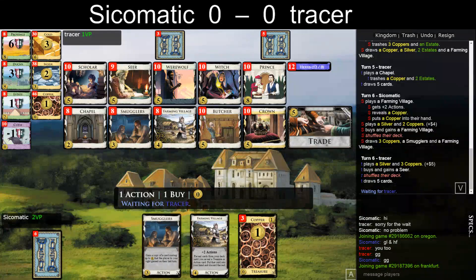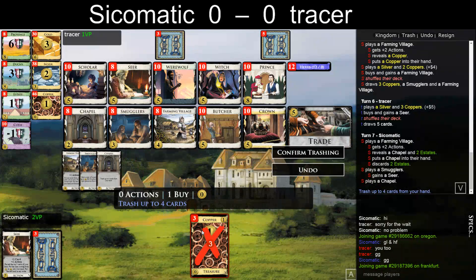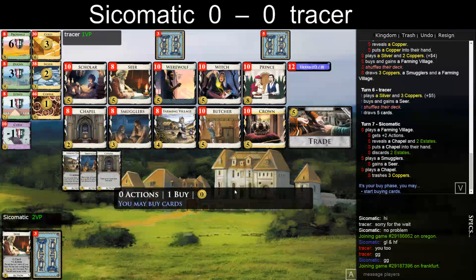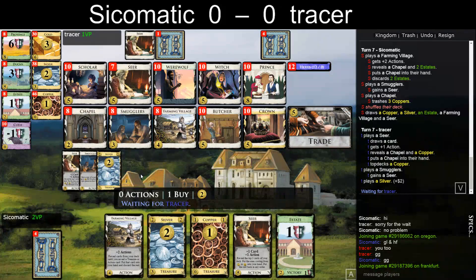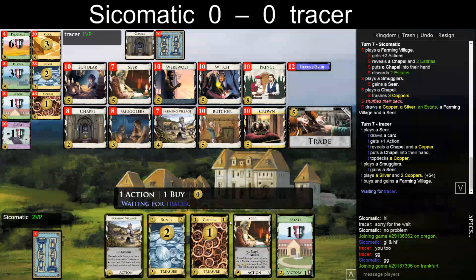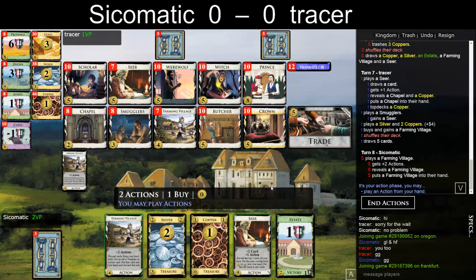Hey, and there we go — Smugglers! I'm so happy I bought it. Discards two estates — that's kind of a downside. Just treasure. All right, I have one Silver so no need to... Hey, Trade is one of my liked cards — I just put that in randomly, so maybe I get to Trade here. Trade favorably — so here, well, Thea puts everything into my hand. I think I play the Farming Village first so maybe Estate gets discarded and I can draw something. What did he get? Farming Village.